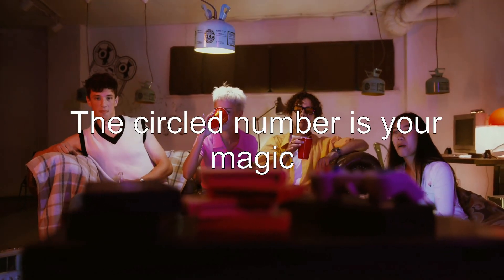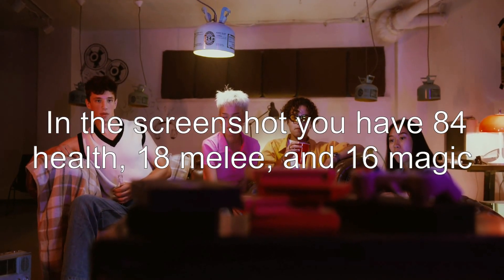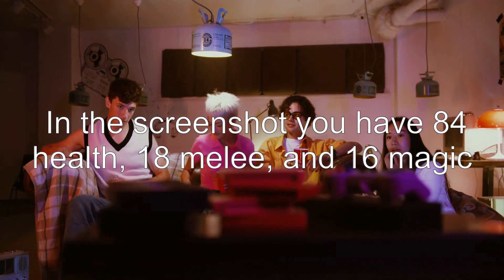The circled number is your magic. In the screenshot you have 84 health, 18 melee, and 16 magic.